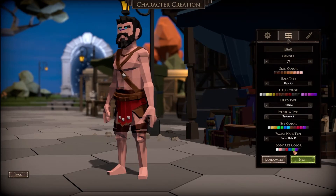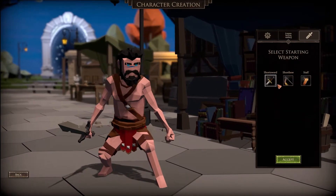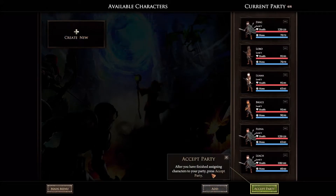Body art color - let's do blue. That looks good. Select starting weapon - short sword. We can make all party members up front: select the character tile then click add. I'm going to skip ahead - the main idea is I'm making my main character a death knight who can summon skeletons and take damage. I'll build out the rest of the party and go over what each one does.